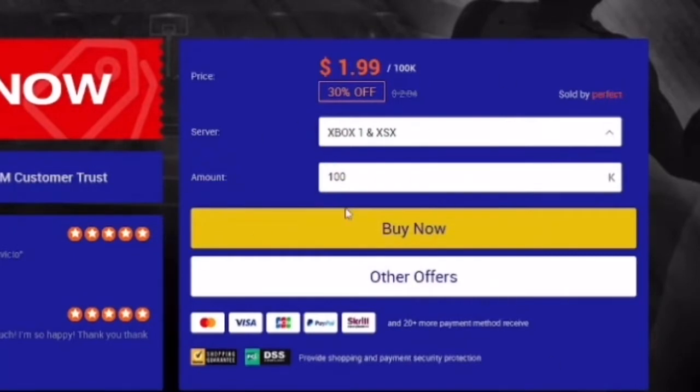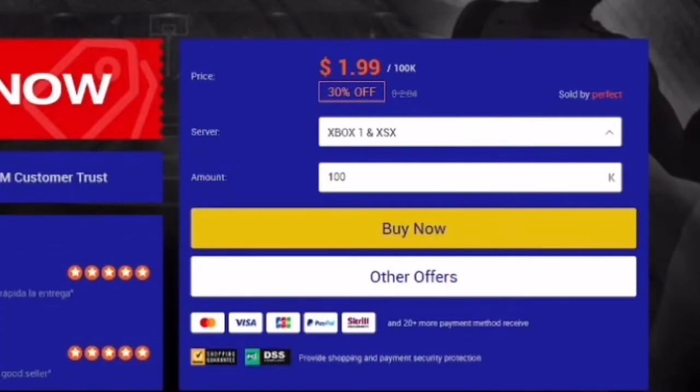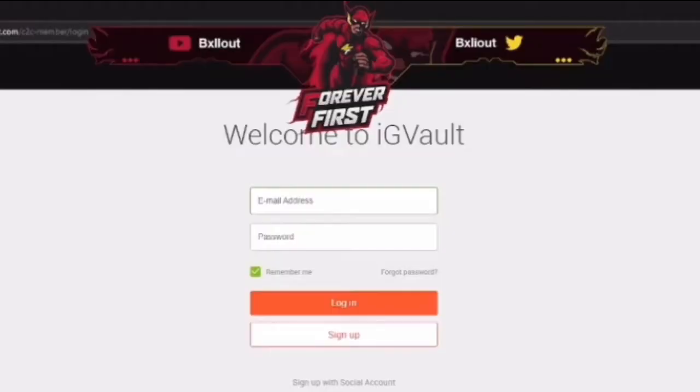I'm about to buy the $2 100k MyTeam coins right now and show y'all this site is legit. It's no scam. But I recommend you use your Cash App card — do not use your bank card. Use a PayPal card or something. Anyway, I already have an account, so I'm going to sign in real quick.